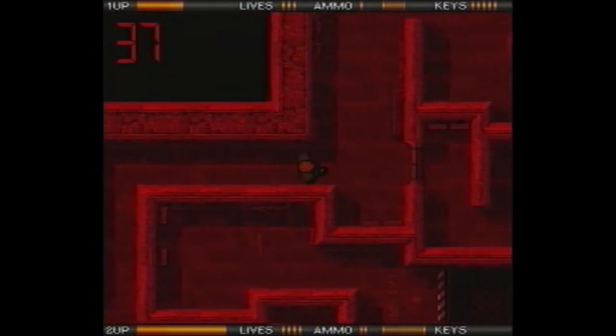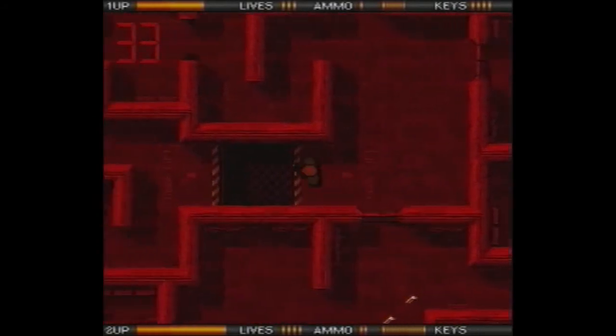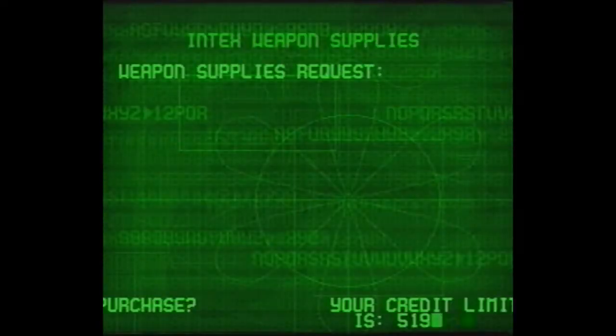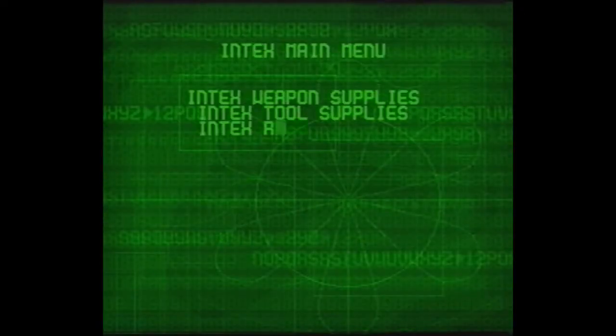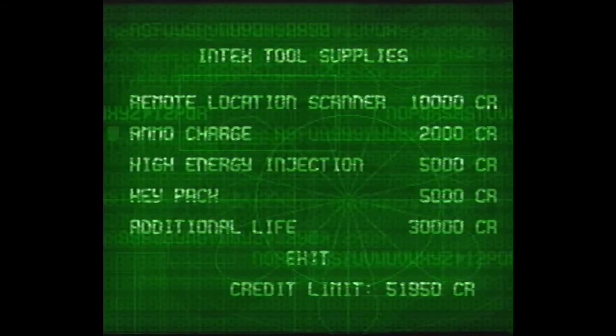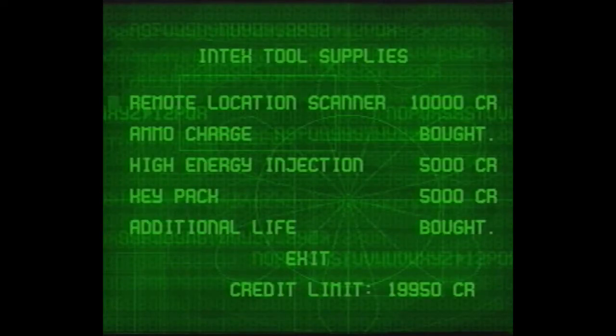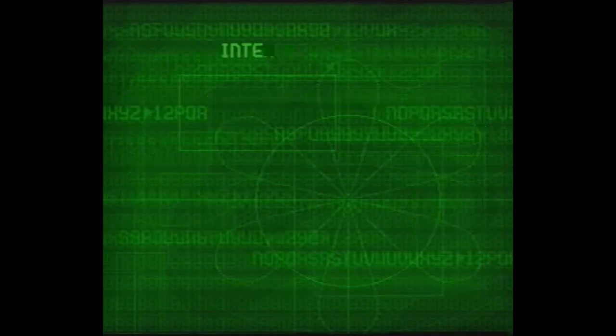Soon you encounter your first alien, and because it's so relatively easy to dispatch, the game changes pace altogether, becoming more of a Gauntlet clone than a suspenseful alien game. That's not necessarily a bad thing — I used to love Gauntlet in the arcades. The level sees you blasting aliens, collecting money which you can use in nearby computer terminals to buy new weapons, keys and even extra lives, and trying to navigate the complex network of narrow hallways that the space station seems to consist of.